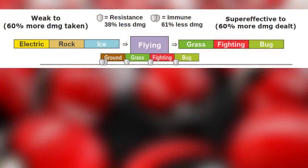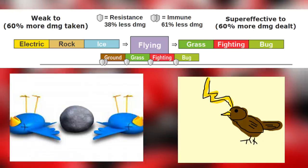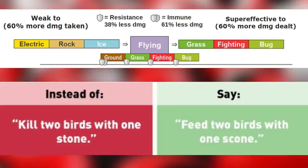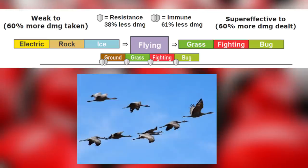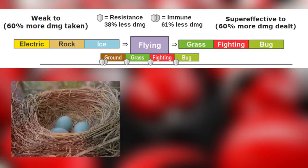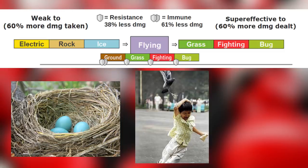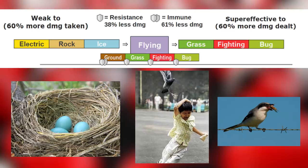Flying type is weak to electric, rock, and ice types. Electric because a bird paralyzed mid-flight is no good. Rock because of killing two birds with one stone — or as PETA would put it, feeding two birds with one scone. Ice type because birds fly south for the winter to avoid the cold. Flying type is super effective against grass, fighting, and bug types. Grass because they use grass to make nests, fighting because you can't reach me up here, and bug type because birds eat bugs.